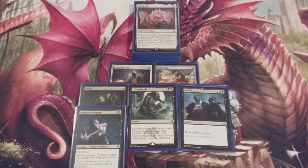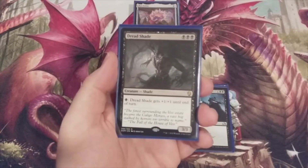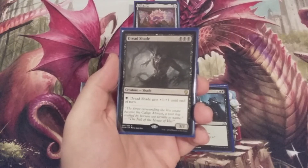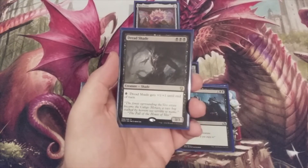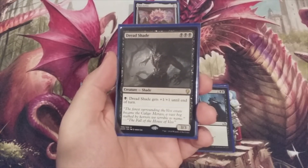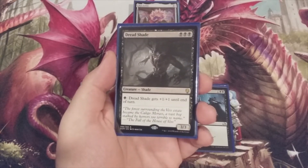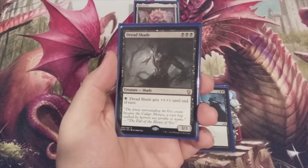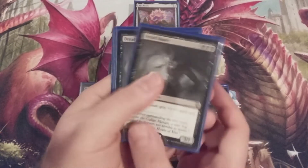Next up, staying on theme with mono black devotion, we're going to blacken the casting cost by playing with an entire playset of Dread Shade. For triple black, it's a 3/3 shade — and for every black mana we tap, Dread Shade gets +1/+1 until end of turn. The CMC is what's most important here: triple black counts for our devotion. And that's not a bad turn one play off of a Dark Ritual. Four copies of Dread Shade.